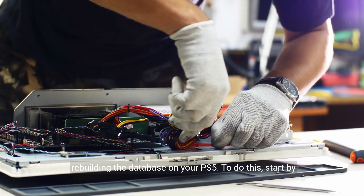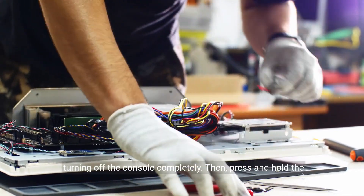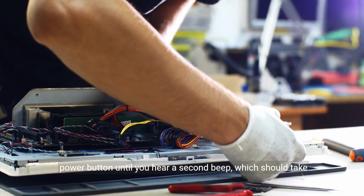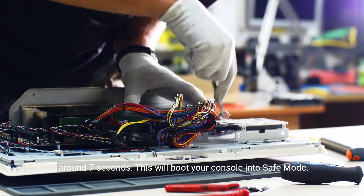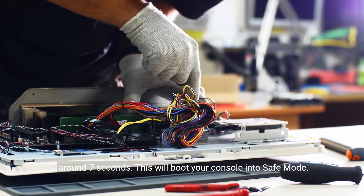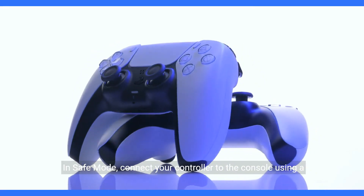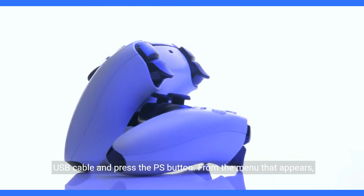To do this, start by turning off the console completely. Then, press and hold the power button until you hear a second beep, which should take around 7 seconds. This will boot your console into safe mode. In safe mode, connect your controller to the console using a USB cable and press the PS button.